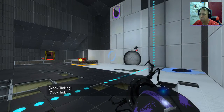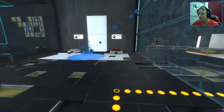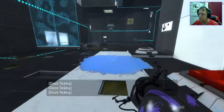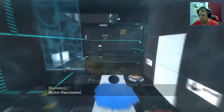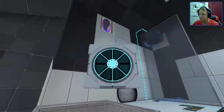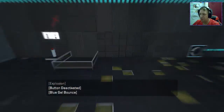Wait for it. Gel over to there. Excellent. So that should in theory allow us to bounce across, I believe. Not quite. Not quite. There we go - go out the front of the portal. Everything is good.